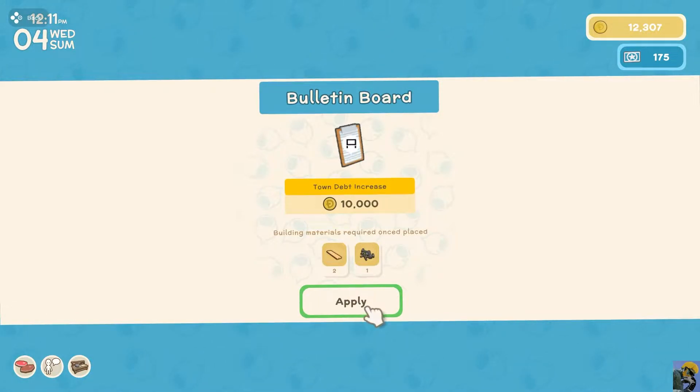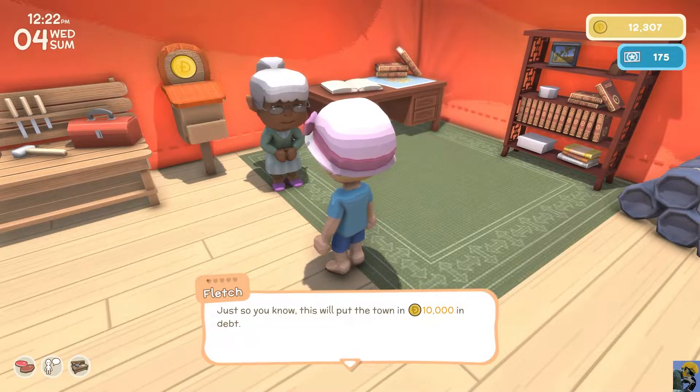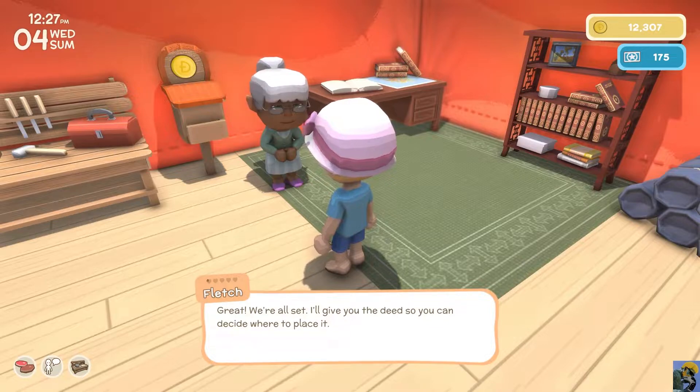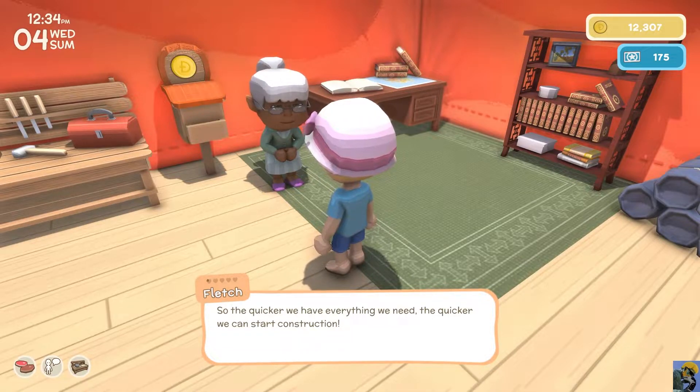Here are our current deeds — the bulletin board. Town debt increase, building materials required once placed. Oh, what? I can take out a debt — a loan? Gumwood planks and nails. So we're going to apply for the bulletin board. Just so you know, this will put the town ten thousand dollars in debt. We'll pay it off in no time — there's a donation box in the base tent. Great, we're all set. I'll get you the deed so you can decide where to place it. Once it's placed, check the deposit box on the build site. We won't be able to start construction until we have all the required materials.